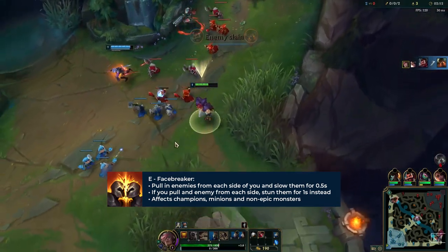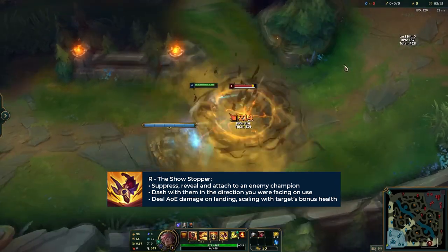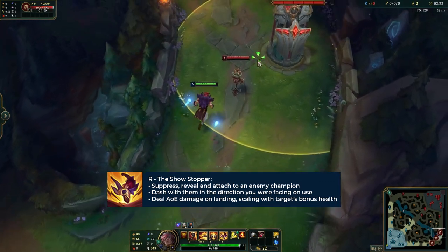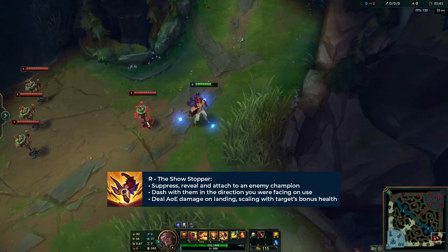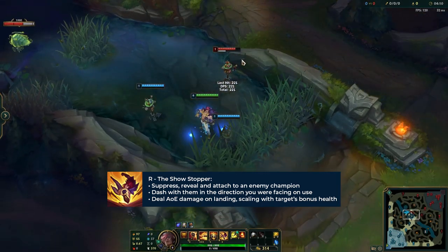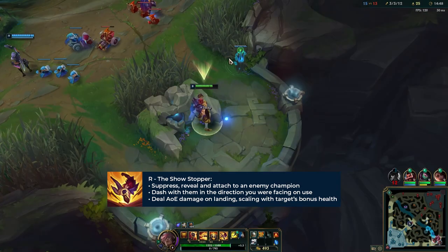And finally, we have Set's ultimate, the Showstopper. The Showstopper is an ability that you can only use on enemy champions. Set instantly suppresses and reveals them, then attaches to the enemy champion and dashes with them in the direction he was facing when he attached. He carries them for 1.5 seconds before slamming them into the ground. Targets at the epicenter, including the person suppressed, will take a significant amount of physical damage, and all enemies around it in a big AOE circle will take a reduced amount. The damage dealt depends on the primary target's bonus health as well as your AD, so to maximize damage you want to ult somebody with a lot of bonus HP.